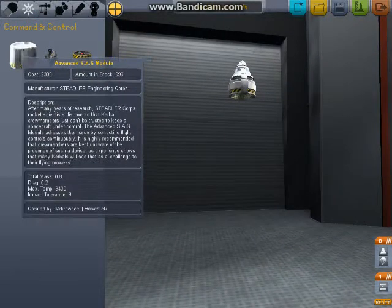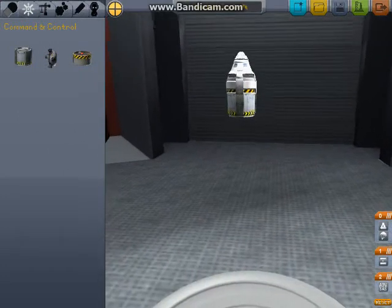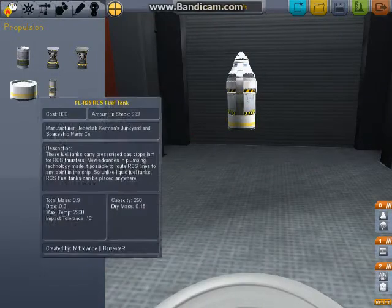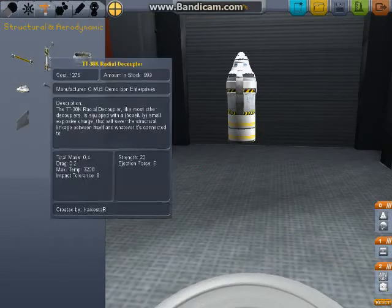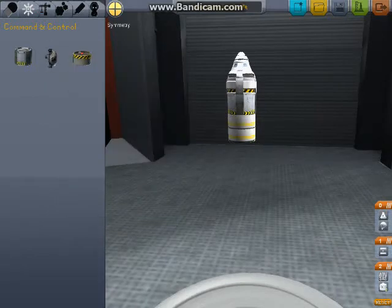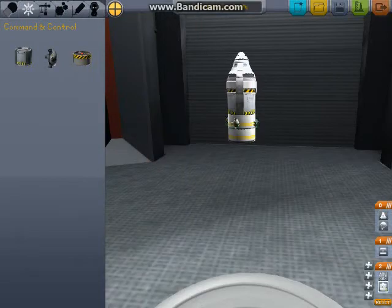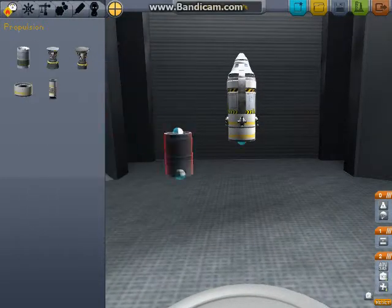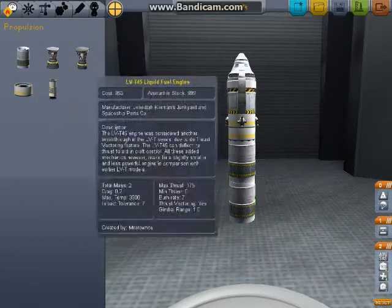What I have found easy to do is to grab an advanced SAS module, and then two RCS canisters, because you run through those things a lot quicker than you think you would. Our symmetry tool here is set to four already, which is good. And just to provide a little bit better maneuverability...